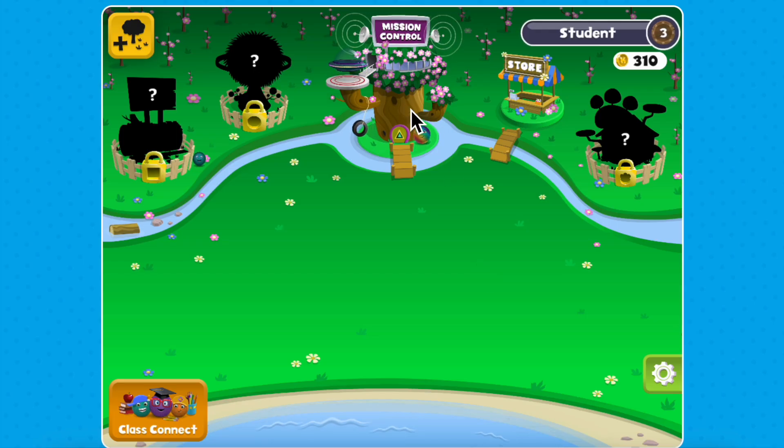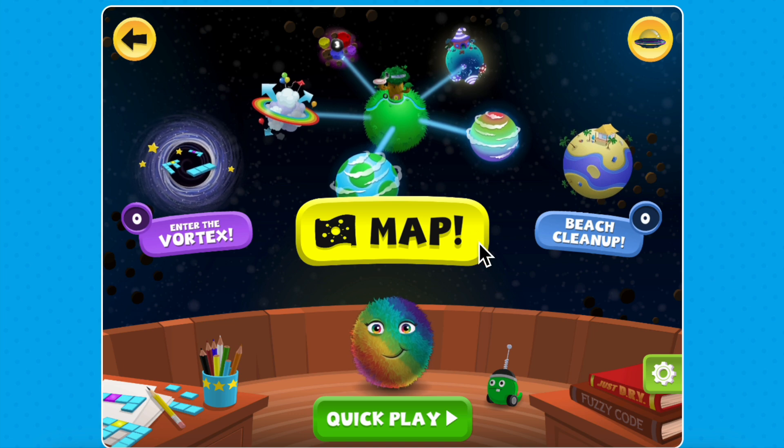When you're in Fuzztopia, click on Mission Control, then select the galaxy map to explore the different planets.